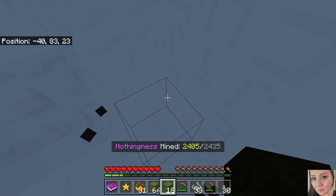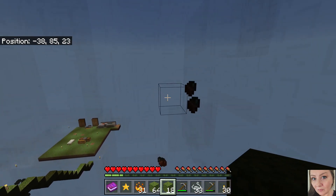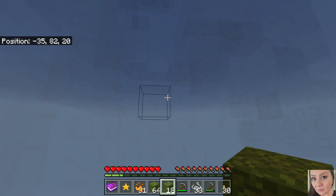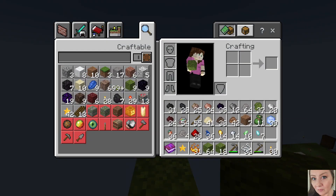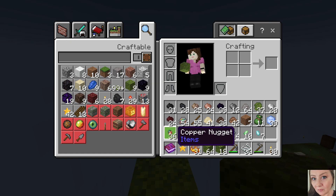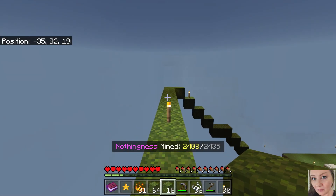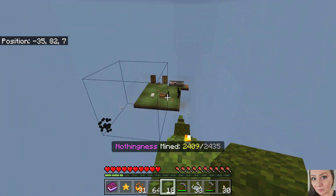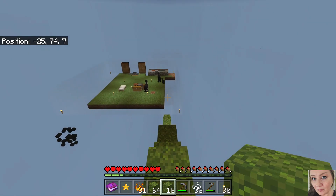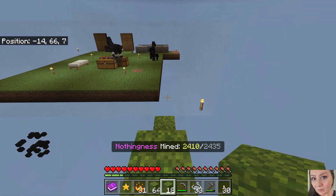There we go okay - so we ended up with oh wow, okay. So we got seven diamonds, 10 emeralds, 14 iron, 14 gold, 36 lapis, redstone, 36 copper - so quite a bit. Our sheep and chickens have disappeared and now we have horses - interesting.